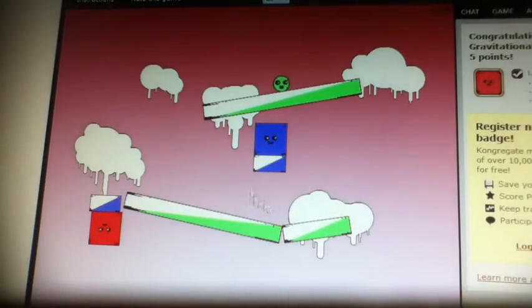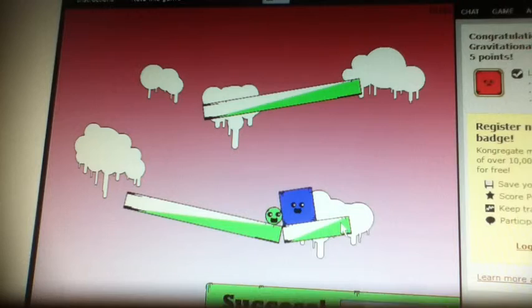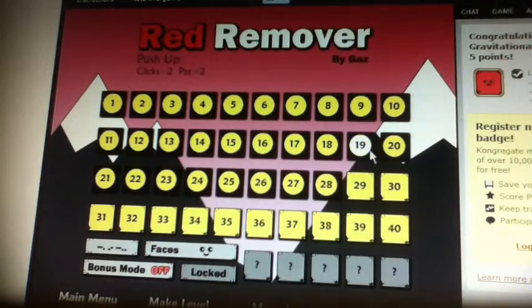And then, for push up, you wait for the green ball to get there and then you move it to the other platform and then you press the platform onto the blue square.